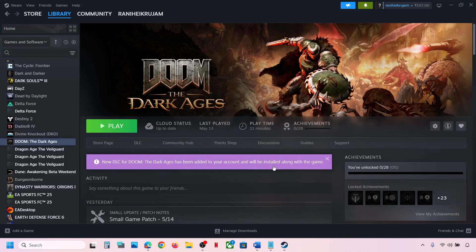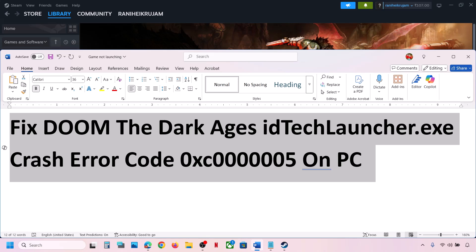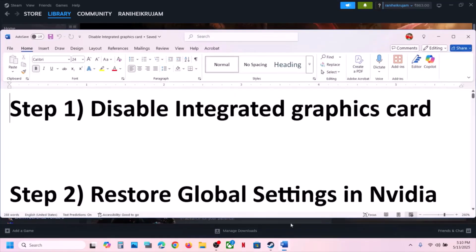Hello guys, welcome to my channel. Today in this video I'm going to show you how to fix this error with the game on your Windows computer. The first step is to disable integrated graphic cards, so if your computer has a dual graphic card setup, make a right click on the start menu and then go to Device Manager.